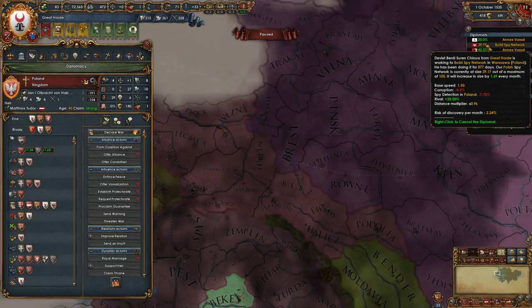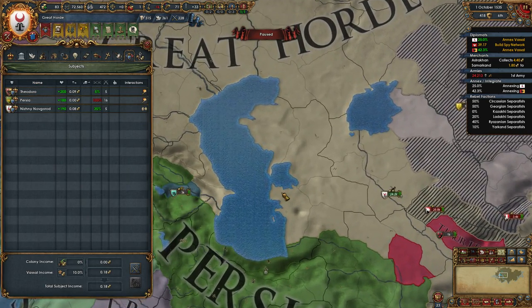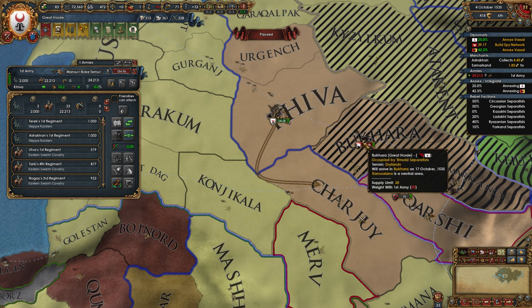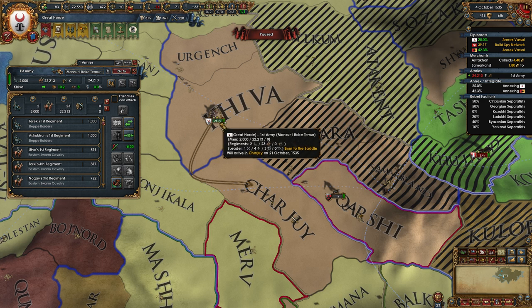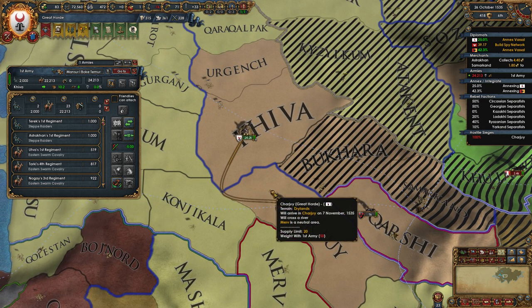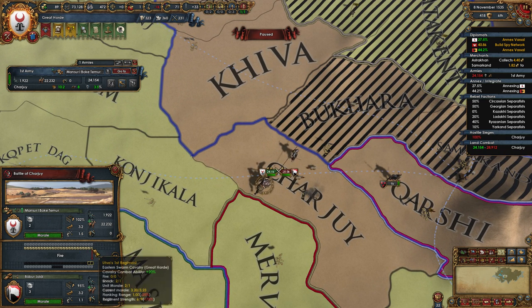We are building up spy network strength right now against Poland — not really sure why. Our vassals are both quite loyal. You are crossing a river into Charjui — we can be there on the 15th, 21st. We have three maneuver versus your two maneuver, so we can avoid the river crossing. We could just go fight with our shock advantage and flat terrain. It's too bad I couldn't have gotten there before him. Let's wait and we'll arrive on the beginning of the next month. That's really handy that you can just keep your mouse cursor hovered over the province you want to go to and wait until it shows November 1st or 2nd instead of doing the math.